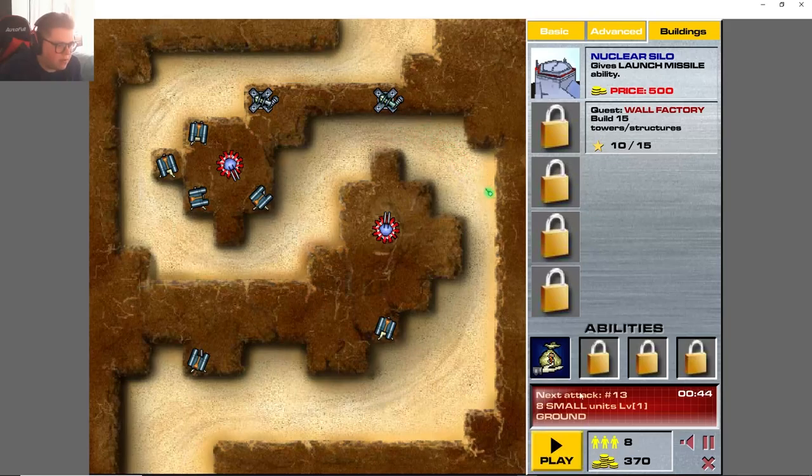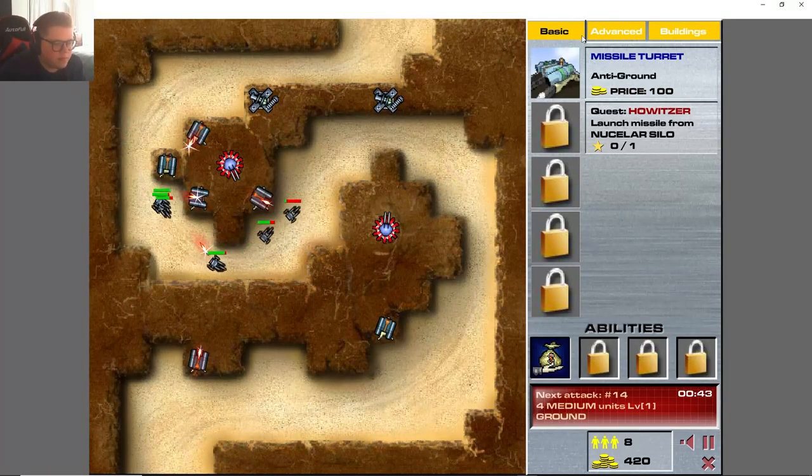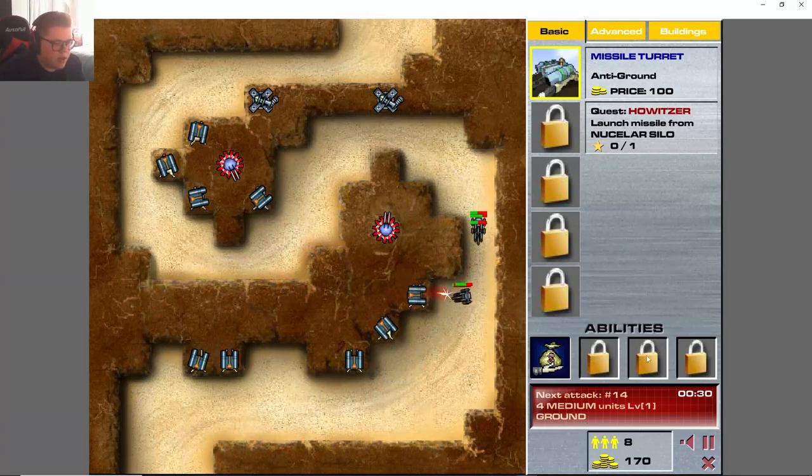Yeah, we need the goo to slow him down. I think we need one more and hopefully we can build this silo. The silo is actually fairly useful — like an airstrike in those instances where there's one or two small things coming through. On the other hand we could just build more missile launchers and I might have to do that here because they're getting through.